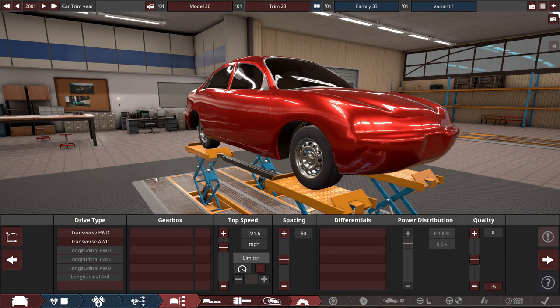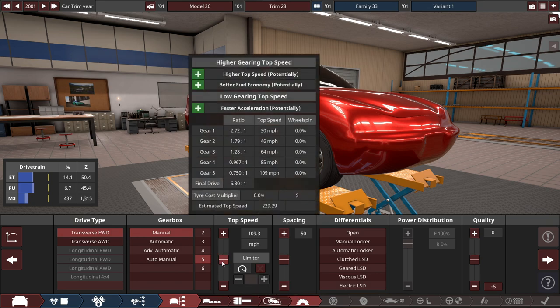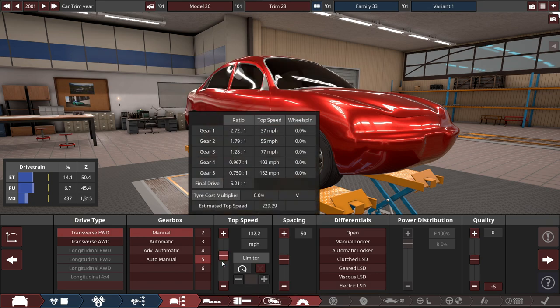Now going further with the build — for the drive type, we'll be choosing the transverse front-wheel drive system. Let's choose a manual 5-speed, because this one had a 4-speed auto previously — I meant the 5-speed option. At top speed, let's check this out — about 230 miles an hour. Why the hell not?